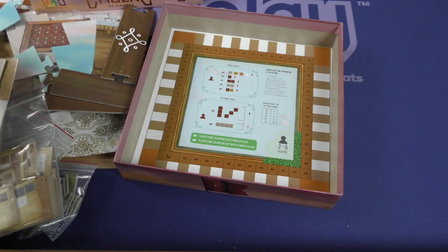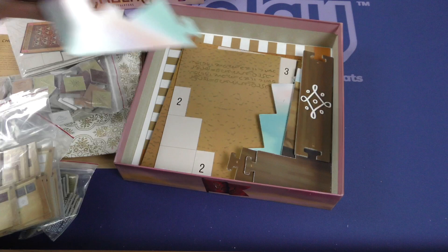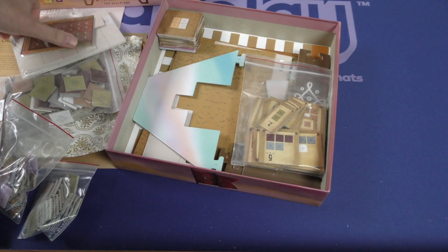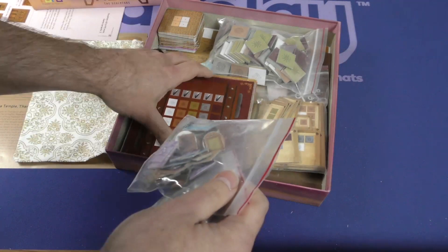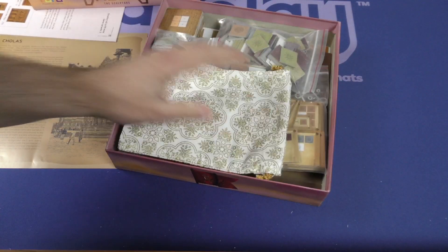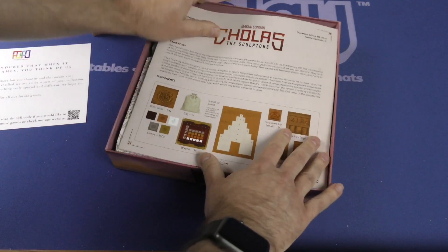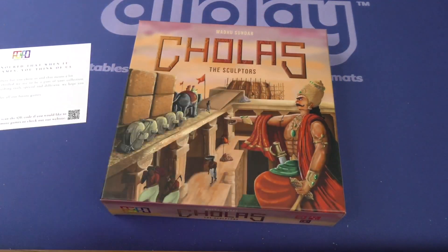It's interesting — I'm increasingly amazed at the different areas of the world that we're seeing board games being produced, distributed from, and designed in. The impression I get is that this is a game coming from India, which is quite cool. And again, a theme that you probably have not seen before exactly in this form. That is Cholas the Sculptors. Thank you for watching another Dice Tower Daily Unboxing.